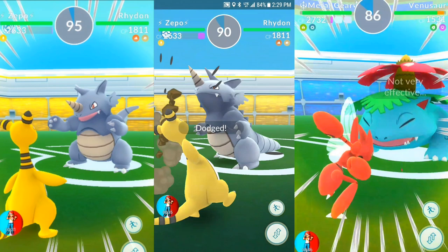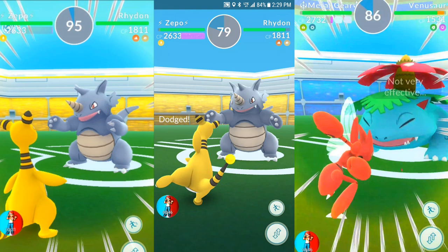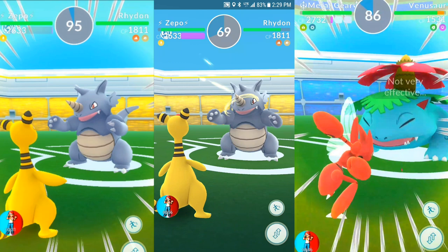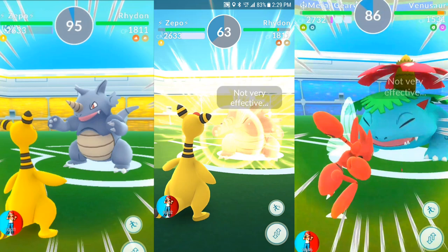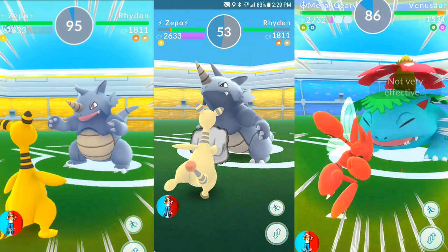If you're using Volt Switch, Confusion, or slow quick attacks, you're going to want to use them only one time, then wait and dodge. If you try to get off two, you're going to be stuck in the animation. Stone Edge comes extremely quickly and you just have to know when to dodge. The screen flashes slightly, but a lot of times the servers aren't on par and you don't really get that time window. Without any excuses, that's when you need to dodge.